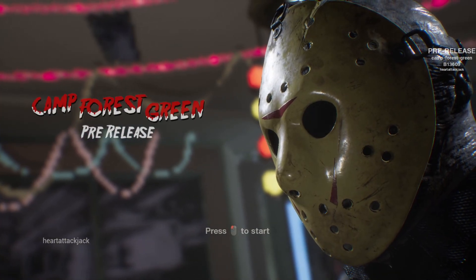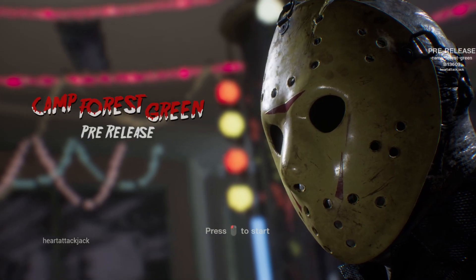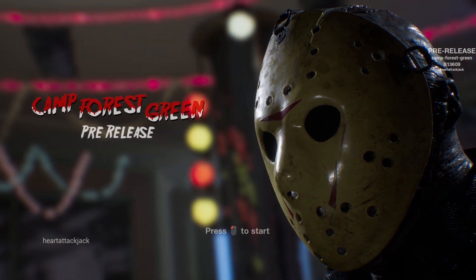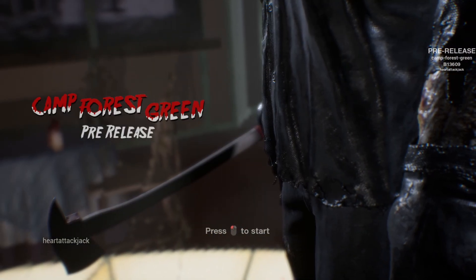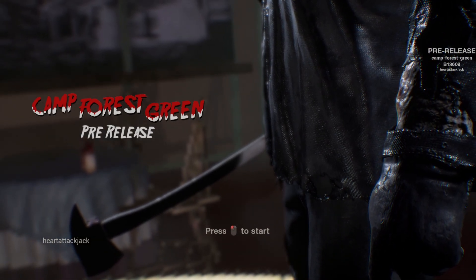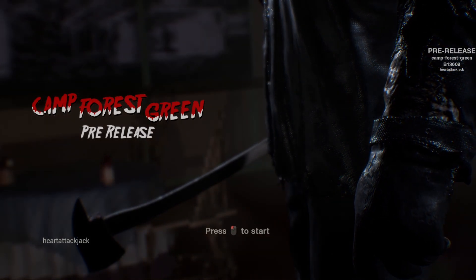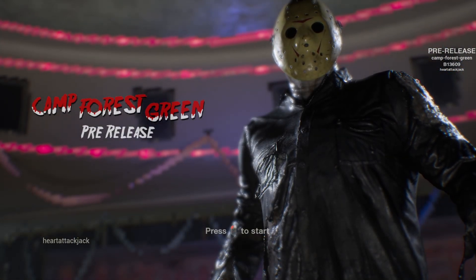So there you go — that's how you get the Friday the 13th Camp Forest Green mod. If you have any questions, please drop a comment, I'm happy to help. If you enjoyed the video, like and subscribe, I would really appreciate it. Also, if you would like some people to play with, join the Discord down below — the Heart Attack Network. We're always looking for people to play with us and to support other content creators. We really appreciate any support we can get. Heart Attack Jack out — enjoy the rest of your day.